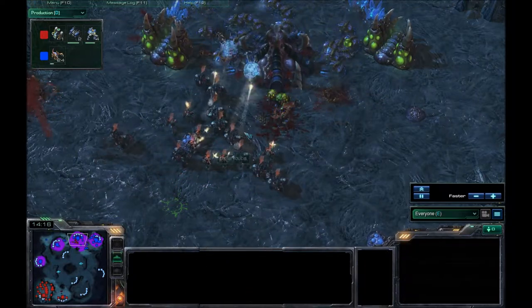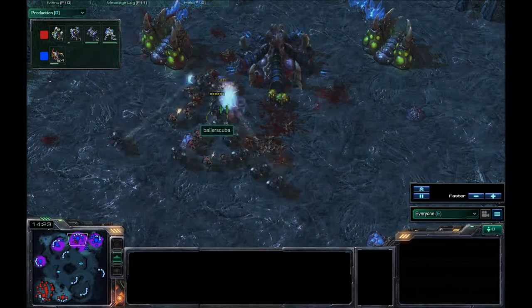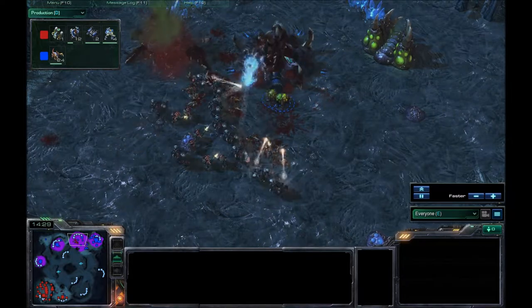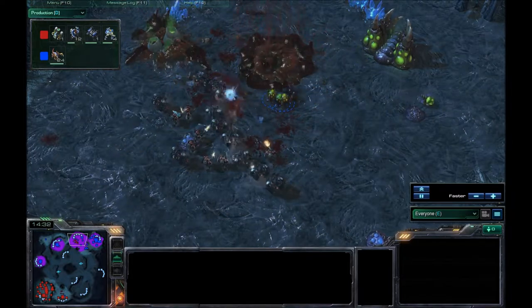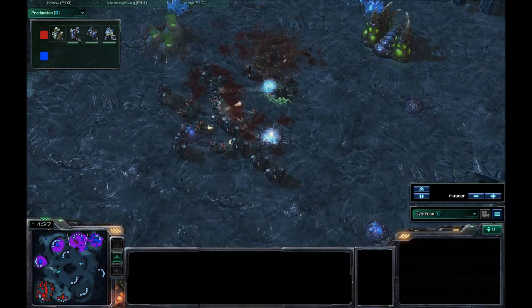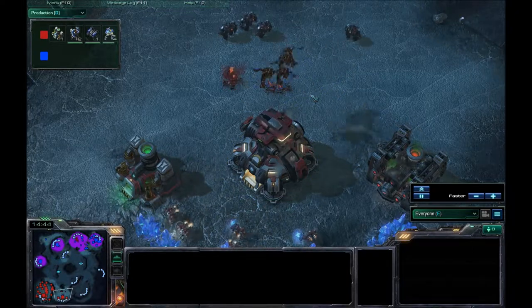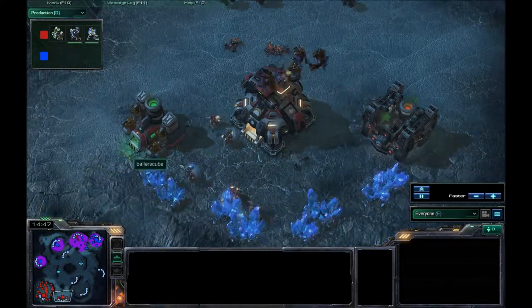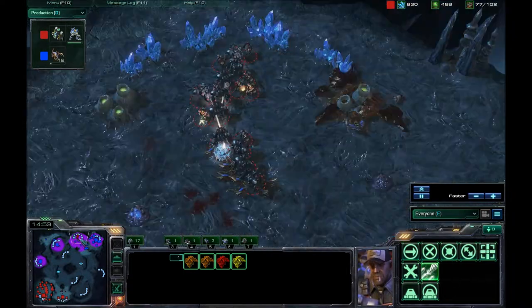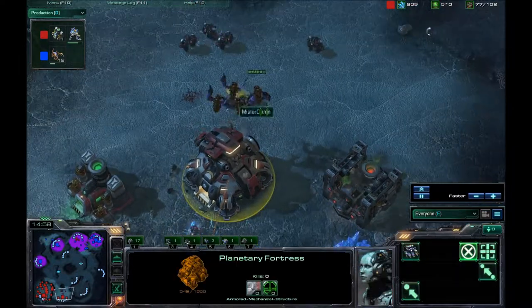I will be able to finish this off — all these drones are going to die, and I'm going to snipe this hatchery once again. Broodling is popping out — they might get one kill, but they do not. I'm going for the eggs too. Mutalisks are still inside my base. I'm trying to get as much damage on them as I can. I need to take these SCVs out of here, but I did not do that — just not paying attention as much as I should.